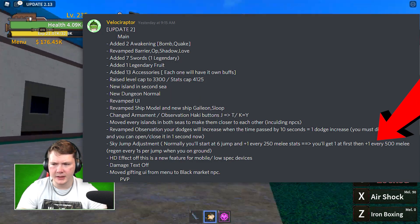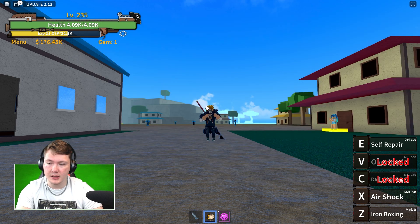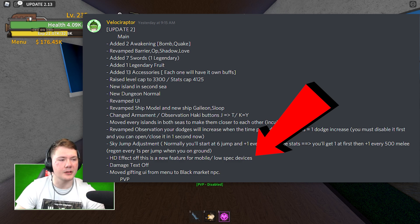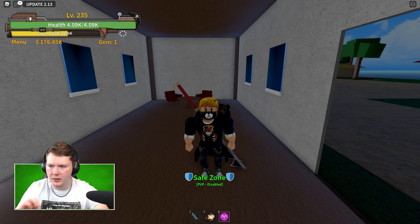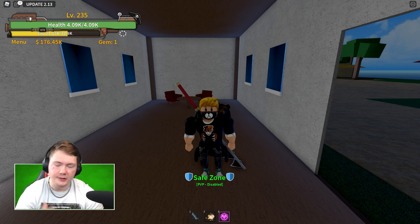Sky jump is now based on melee — every 250 melees that you get gives you plus one sky jump. HD effects off is a new feature for mobile so your device will perform better. Damage text is off. There are a whole bunch of small adjustments that make the game a little better, but there's also a bunch of fixes, nerfs, and rebalances — there's a lot of things. The Sea King will be spawning in private servers now, and they spawn every two hours there instead of one to make it less overpowered.